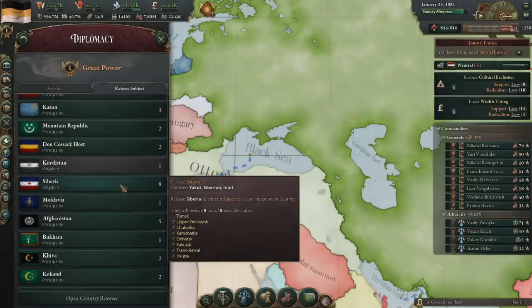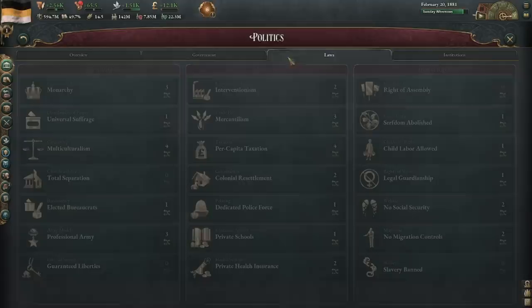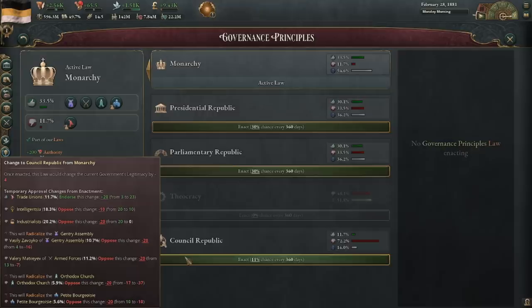When we exploit our own resources, we benefit in some way, but by robbing our rivals of their territory, we benefit and they lose at the same time. That means it's time for Russia to rise to the top of the food chain. I'm going for about 5 billion GDP this run, not because it's the highest and most impressive GDP out there, but just because it gives me some arbitrary goal to reach for.